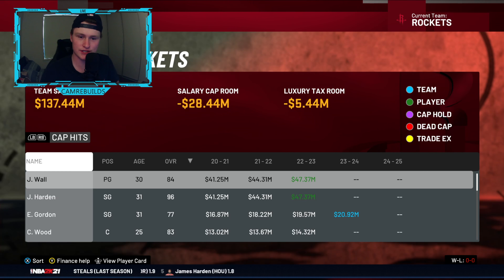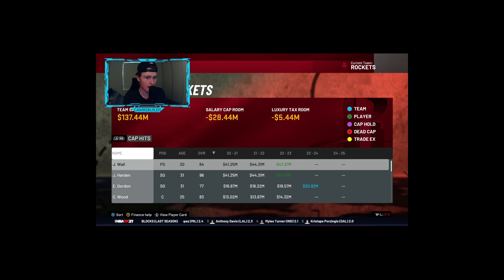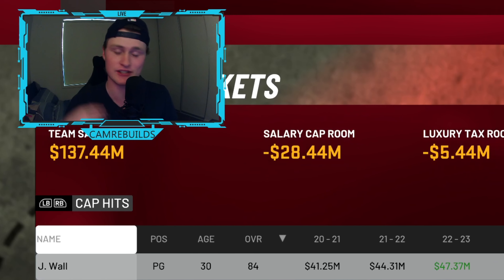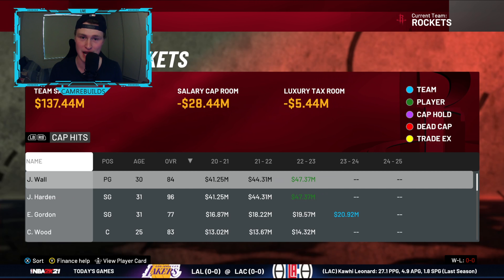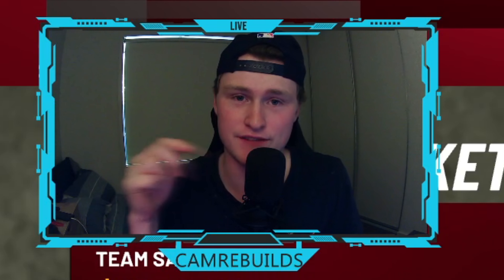As you can see, the Rockets are negative 28 million in the cap. With this strategy I'll show you how to go even further over that cap. Because we're in 2K and not real life, we can go so far over the cap it doesn't matter - we don't pay luxury tax. In real life, NBA teams don't want to go over the cap because the more you go over, the more tax you pay. In 2K, none of that applies. I'm pretty sure you can go to 95 million, or up to 109 million if you just re-sign players.